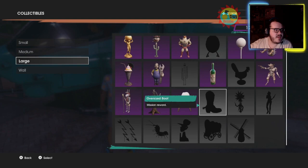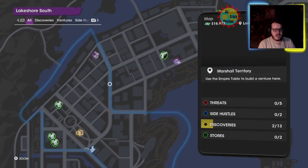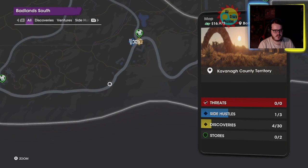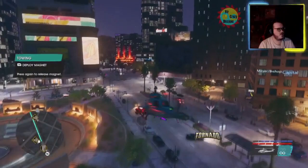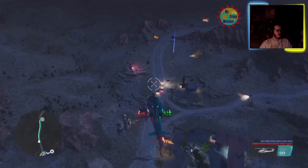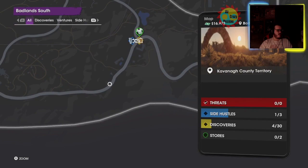Up next is the Owl Windmill, which is not far from here — it's on this side of the map, just down south. It's down somewhere down here. When we get close I'll show you where it is. Okay, we're getting close — is that purple thing glowing right now? Yes, it's a windmill. It was a little south of here, about right here on the map.